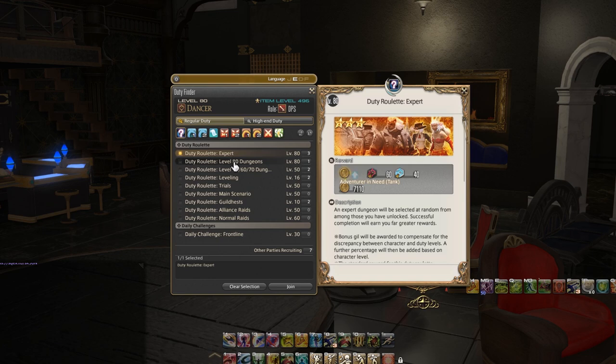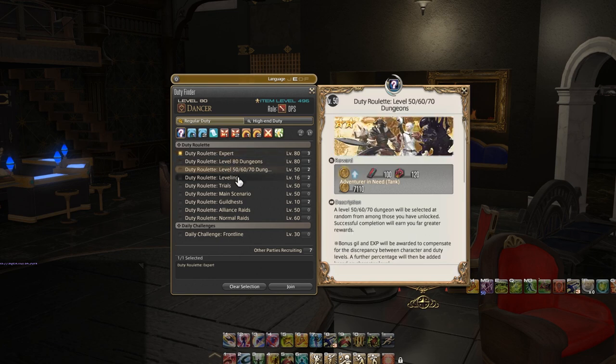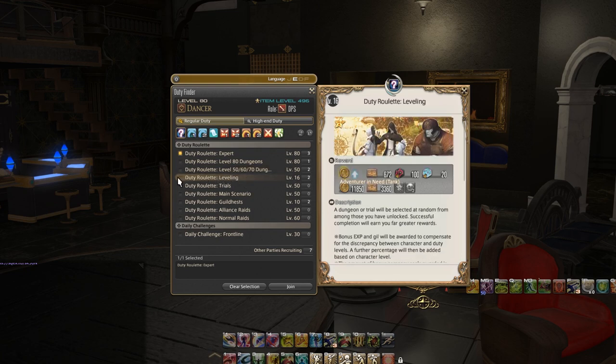Kind of the same thing with the level 80 dungeons, level 50, 60, 70, etc. The main one as a newer player that you're really going to be looking out for is duty roulette leveling. One thing about these duty roulettes is that you can do them once per day and they reset every day. These give you tremendously large bonuses to experience as well as other ways to gain stuff — things like Gil, tomestones if you're overleveled, and seals for whatever grand company you're a part of. Basically it's like a massive boost to experience.